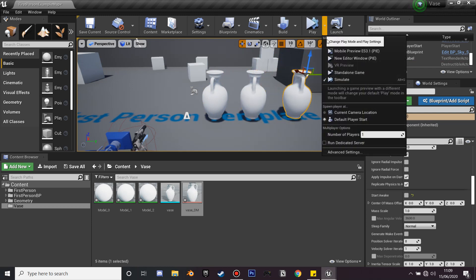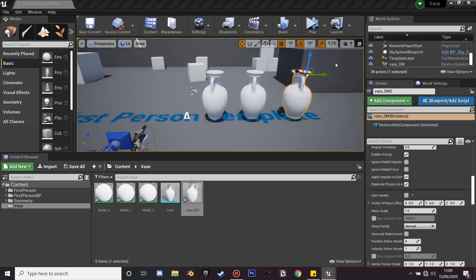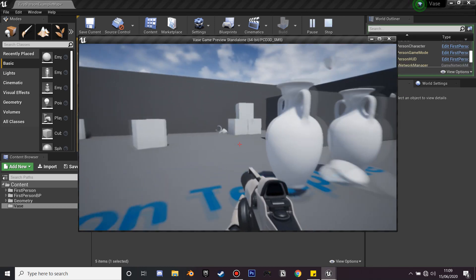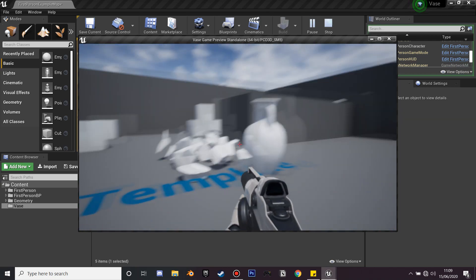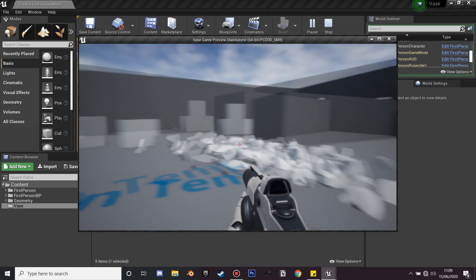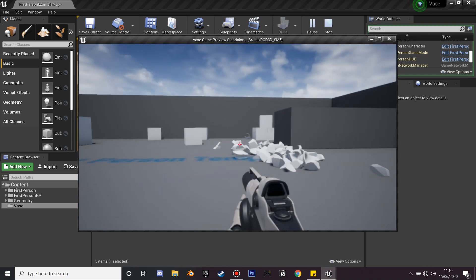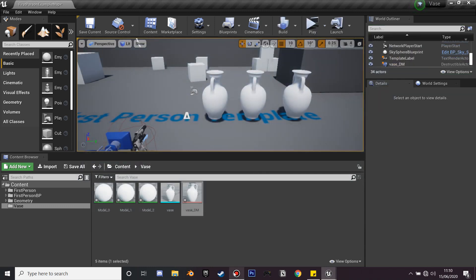Now when we first interact with it, it's going to break. If I shoot it, it breaks, and if I walk into it, it also breaks. That is how to make destructible mesh in Unreal Engine. Thanks for watching — if you enjoyed, like and subscribe!